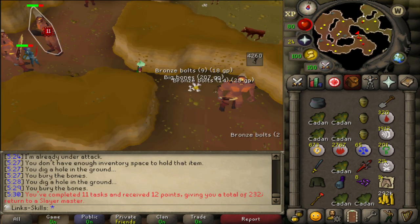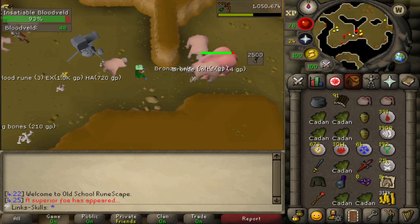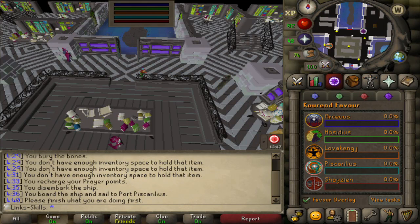We then go back, get a fire giants task and complete that. We then get another bloodveld task which I really do like - bloodvelds are so good - and we get another superior. I don't go to Catacombs because I don't have the teleport there or the mage level to teleport there, so I'm doing bloodvelds here, but I probably should have gone there to be honest. They give better drops, better experience, better everything.